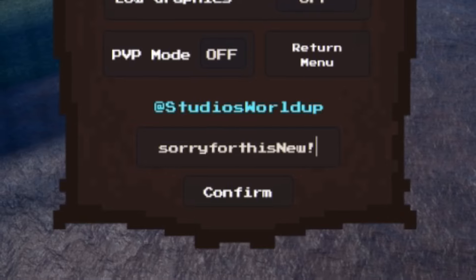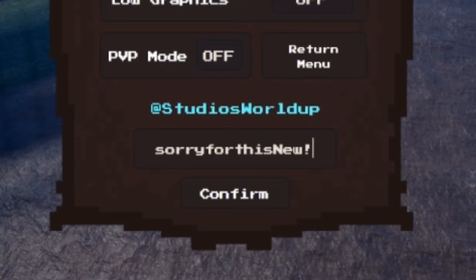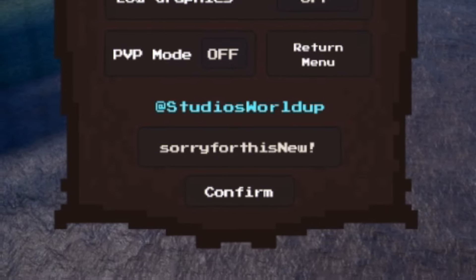If you don't know how to claim codes in Pixel Piece — click M to open the menu, then click on the settings button. The code menu will come up. These codes are in no particular order so let's just get into it.